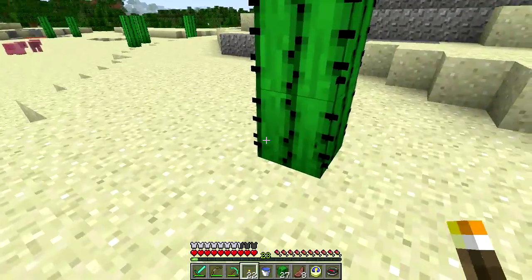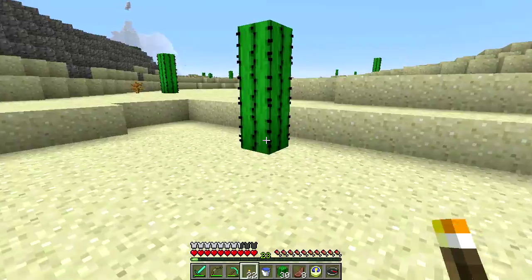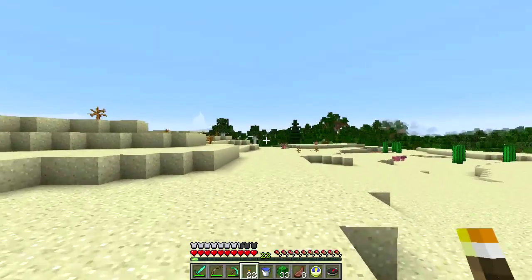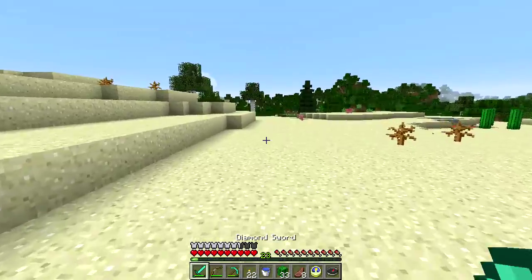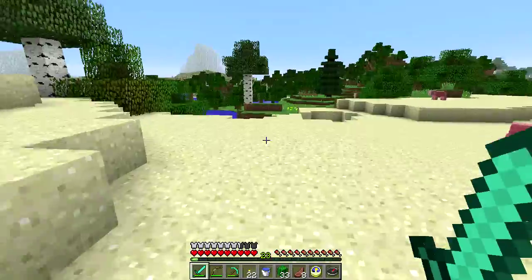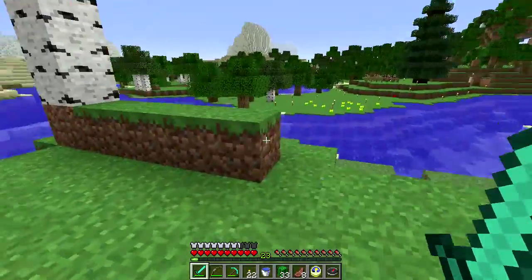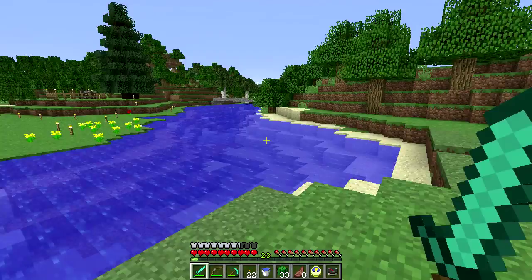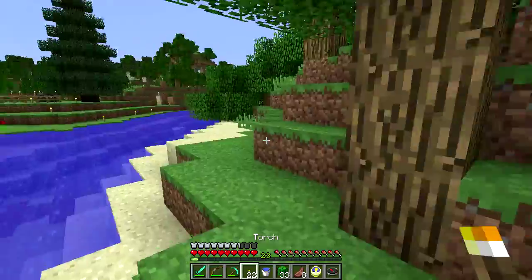I'd like to find some rabbits, and sheep - we know where the sheep are so I should go back there and get some. I want a safe passage through the desert because the cactuses can be a little dangerous. I also need to wander around and see if I can find a village. I don't know if there's one anywhere near here.